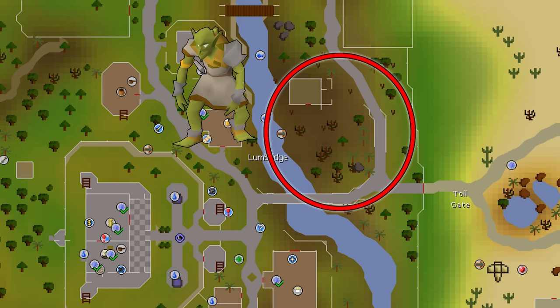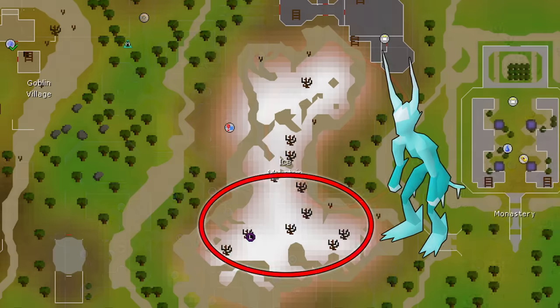Personally, I never use a Cannon when point boosting with Turiel — it takes time to set up and wastes money, since everything is very easy and fast to kill anyway. Ice Fiends are super easy and located on Ice Mountain, just north of the entrance to the Mining Guild near the Monastery. You can use a Lassar Teleport (an Ancient Magic teleport) or a teleport tab to get there quickly.